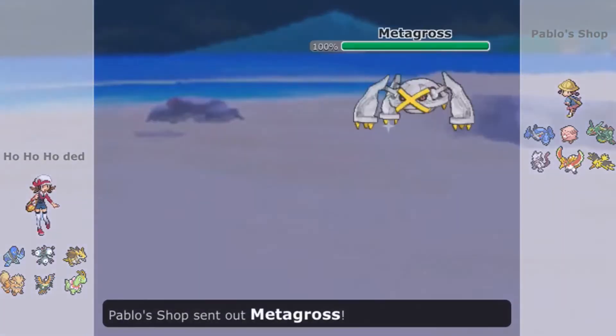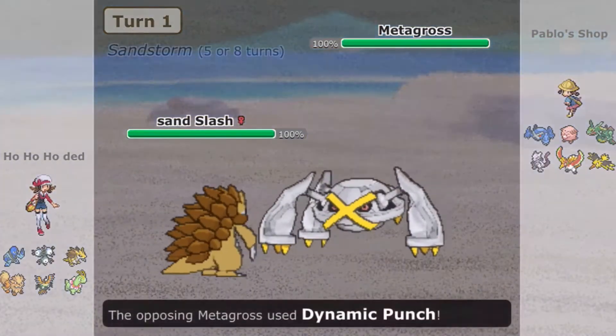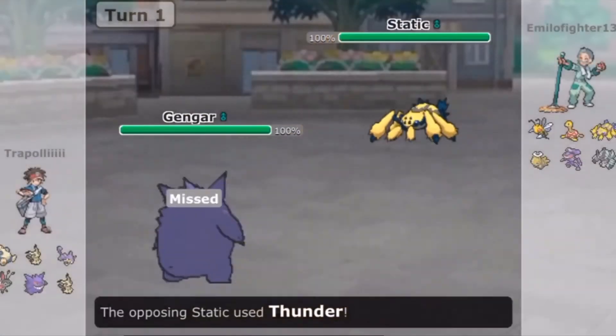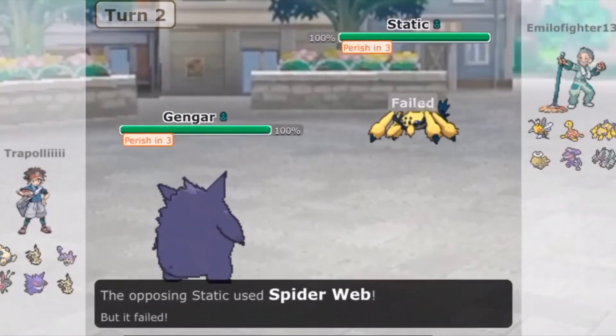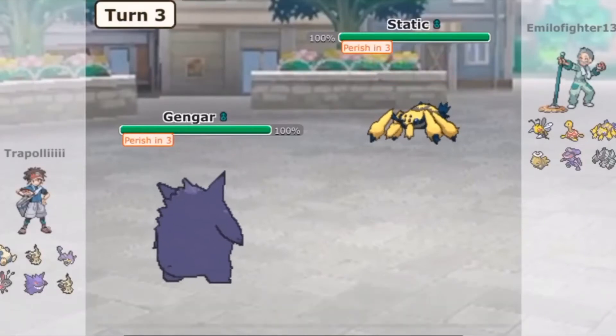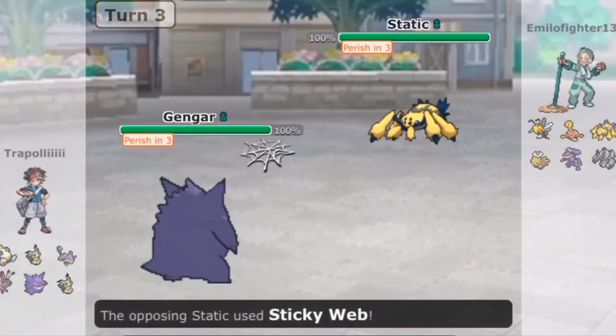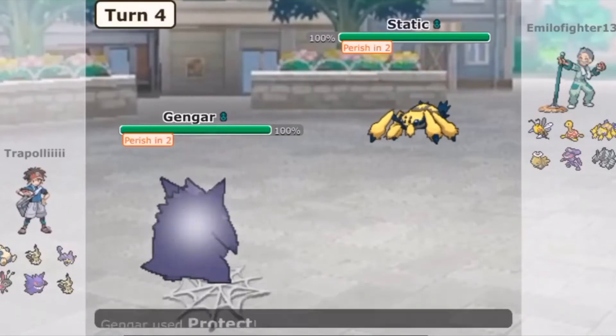But maybe you have a better idea for this Pokemon — a unique, hard to predict strategy. If so, that's even better. For example, Gengar is normally a sweeper that fights with its Mega and high stats. But if you look closely, you can figure out that by combining the moves Mean Look and Perish Song, you can trap the opponent and have them faint in 3 turns. Now it's a strategic trapping type of Pokemon.